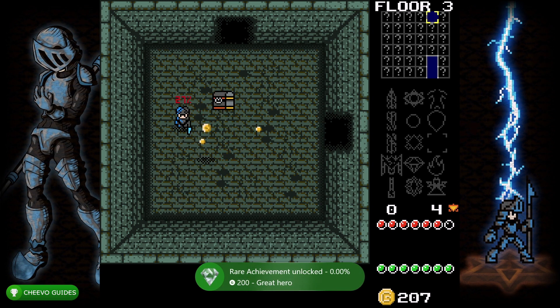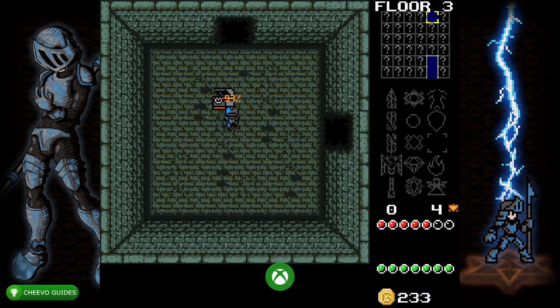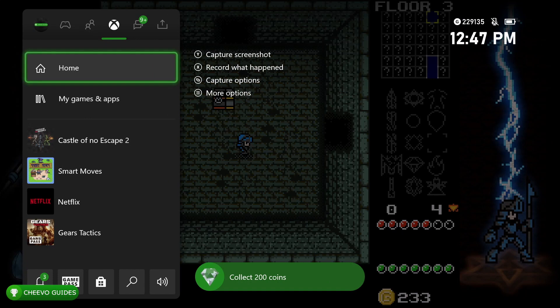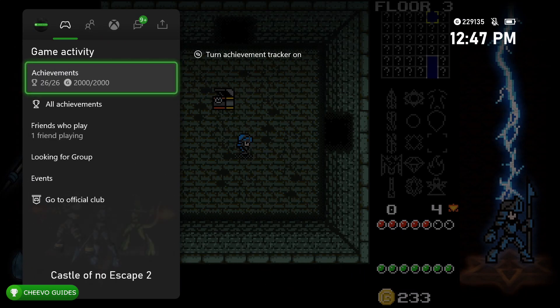Right about here is when I popped the Great Hero achievement worth 200 gamerscore for killing 15 enemies. I also got 200 coins at about the same time, so the I Love Money achievement worth another 200 gamerscore popped as well. That completes the second 1000 gamerscore for the game, giving us 2000 out of 2000 gamerscore.